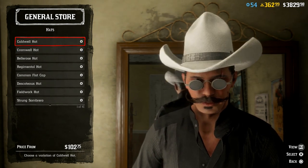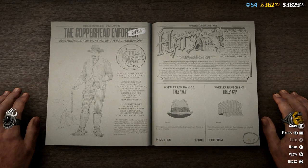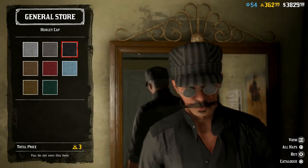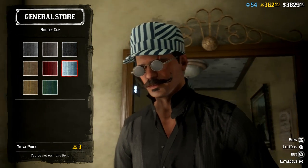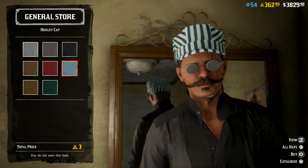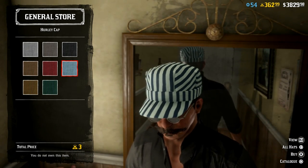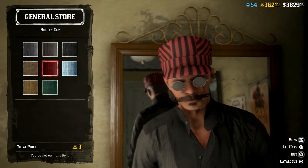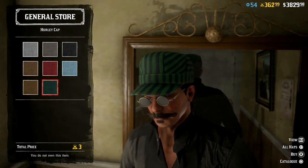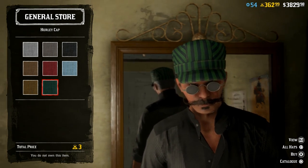Now we've also got the Hurley cap which you can buy for three gold bars. I don't know how to feel about this one — somebody might like it. I feel like all of the hats sit too far up on the head. They all kind of look ridiculous. It's like all the hats are too small for the character and they sit way too high up on the head. Let me know if you guys think the same thing or if the hats are actually sitting properly.